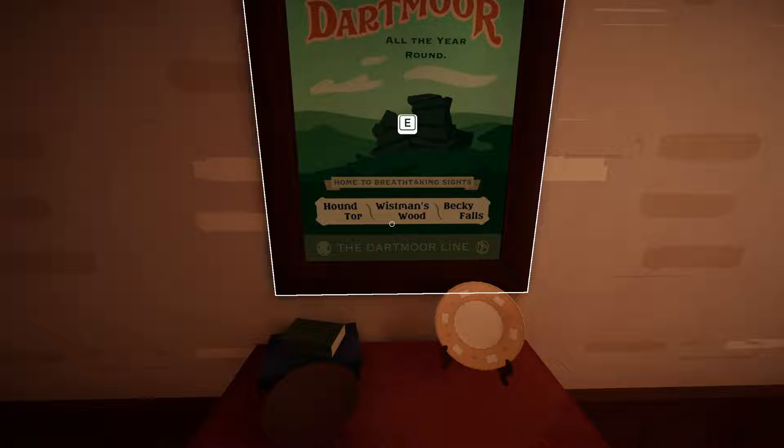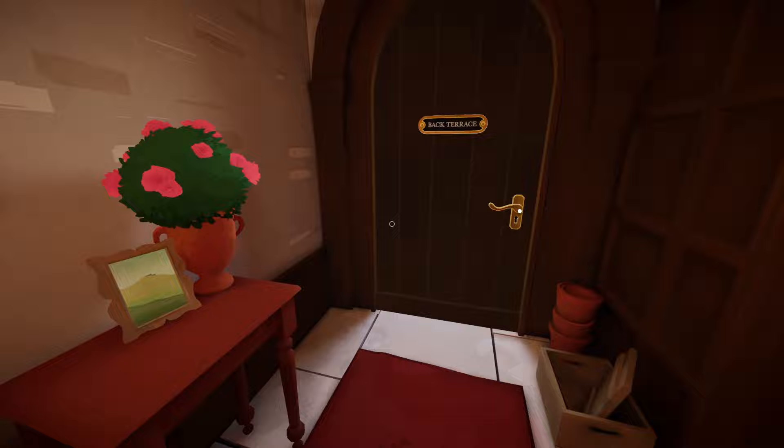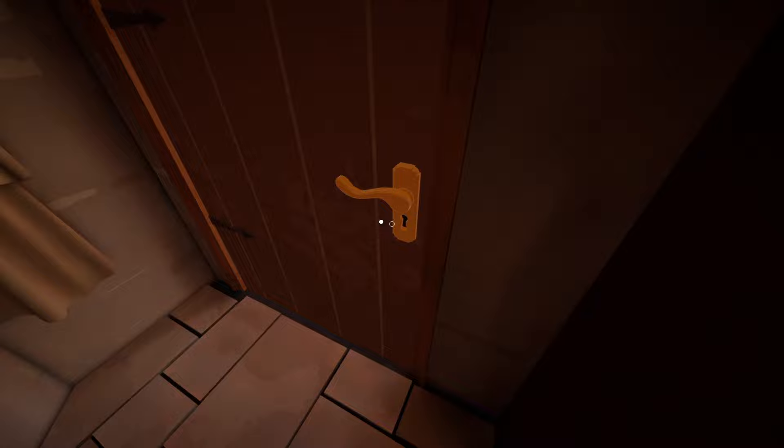Hound Tor, Whitman's Wood, Becky Falls. The painting room - that's to the back terrace. We're locked. We can open this though. But before we explore outside again, let's go over here. It's locked as well - never mind, we have to go to the back terrace. I guess we could go upstairs. It is a very, very lovely day.